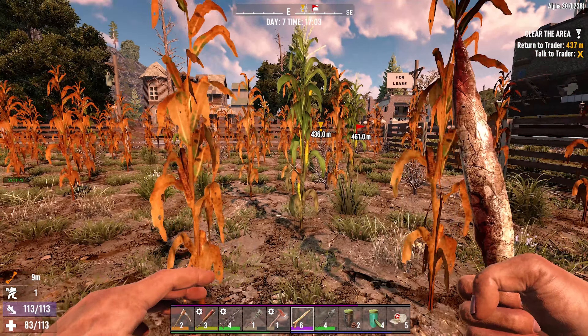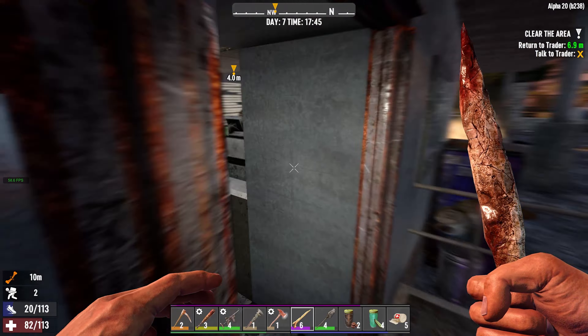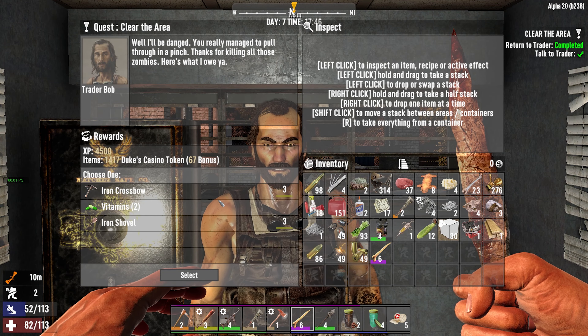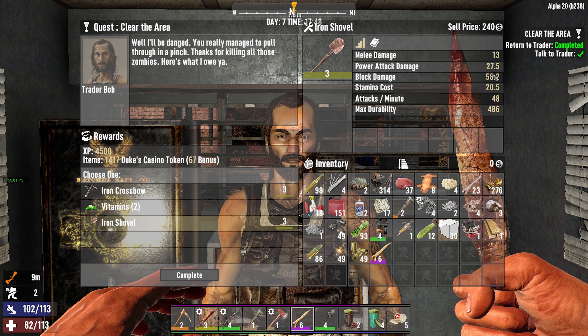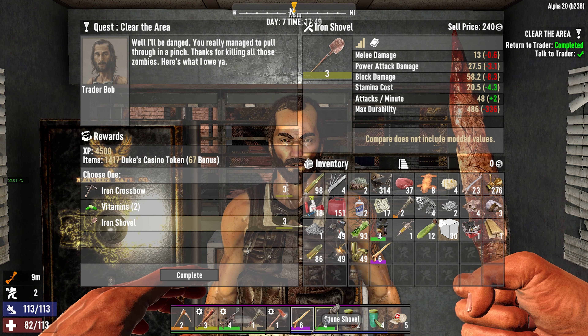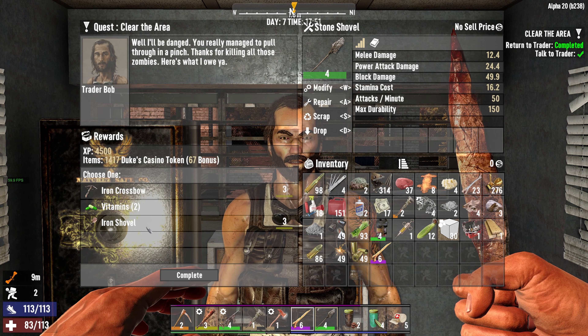I guess I have to make my way back. Grab some corn. All right, we're back at the trader. He's gonna give us an iron crossbow or an iron shovel. The iron shovel is 58 block damage versus 49, so it's a slight upgrade. Iron crossbow's kinda nice, but I think we'll just take the shovel — it's better than what I can craft.